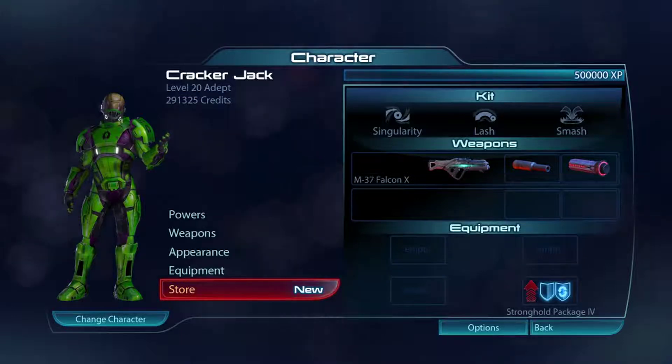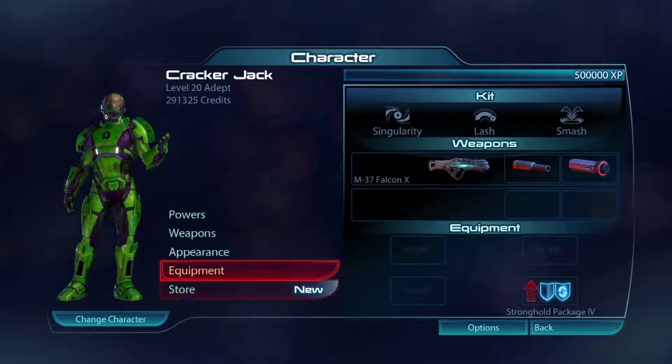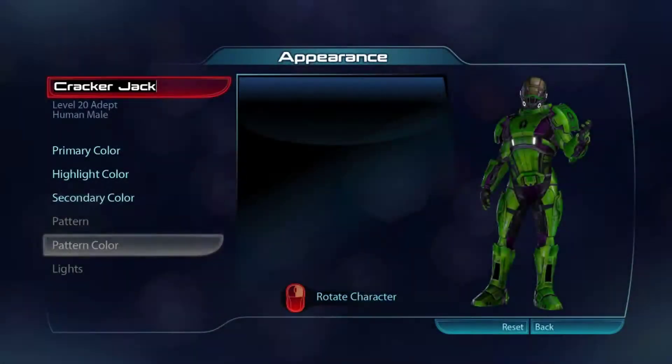Hi there, this is WebFoo on Origin, FlanBee on YouTube. We're looking at the Mass Effect 3 multiplayer. This is a tutorial on how to get the 80s green team, 80s fluorescent green look for your character if you'd like to play on our team.